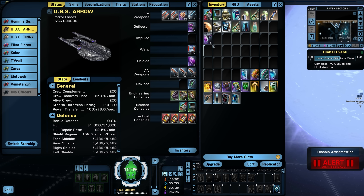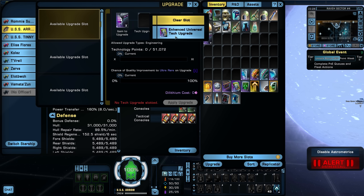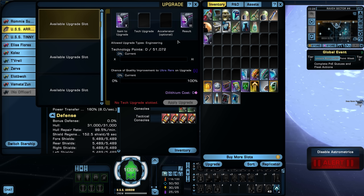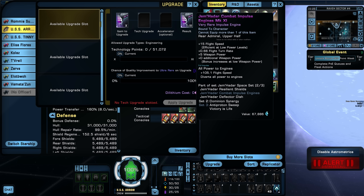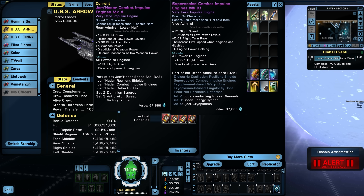I can't upgrade it just by doing this, but I do have universal tech upgrades I can use. I guess I probably have enough dilithium — I could make it mark 11. That would increase the flight speed and the all-powered engines, but right now I won't mess with it. We may look at that in the future. I think maybe keeping the Jem'Hadar engine is better than the Breen engine. We'll see.